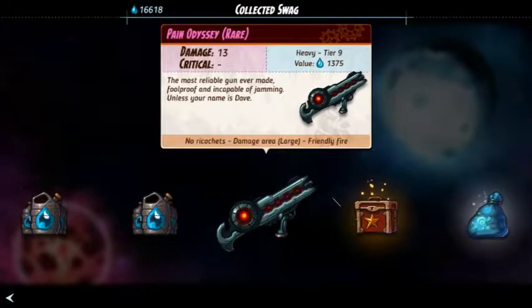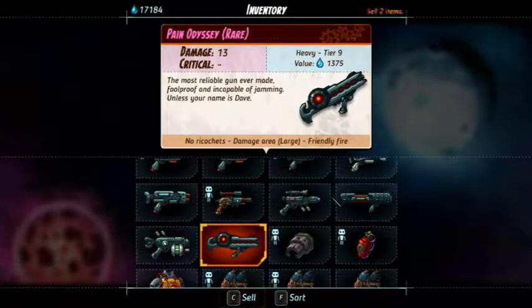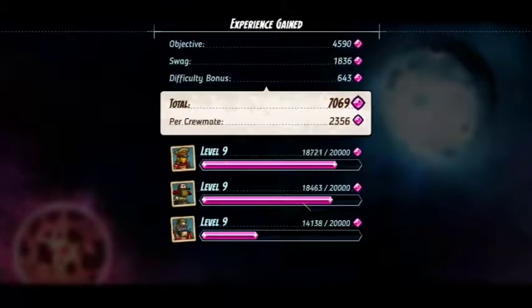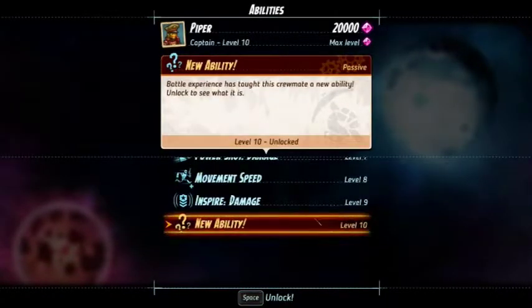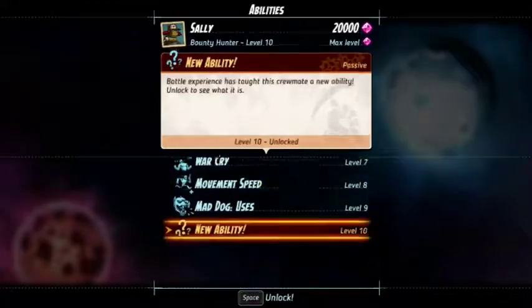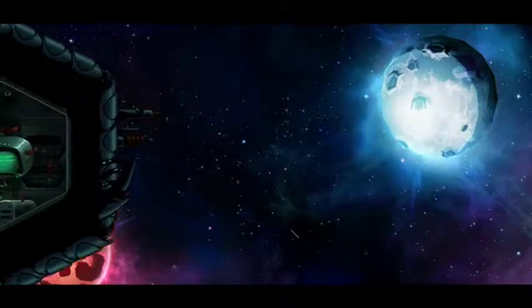Pain Odyssey — the most reliable gun ever made. Foolproof and incapable of jamming unless your name is J Dave. No ricochets, damage area large, friendly fire — this is a rocket launcher. Best gun, best gun. Level 10, max level. Power shot now deals plus 3 bonus damage. Sal, what do you have? Berserker damage — Sally has taken her destructive powers to the next level. Berserker now deals plus 3 bonus damage while active. Very nice.